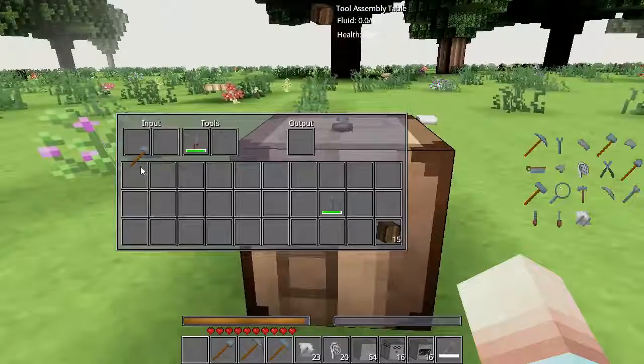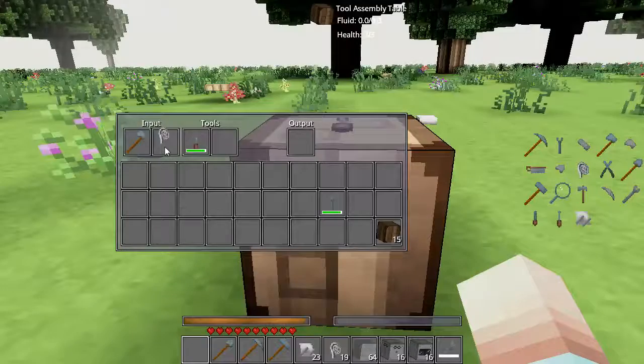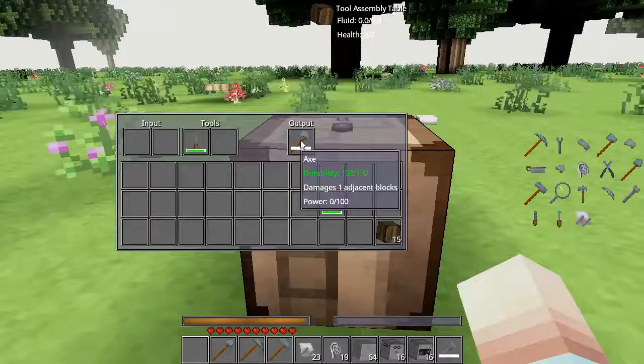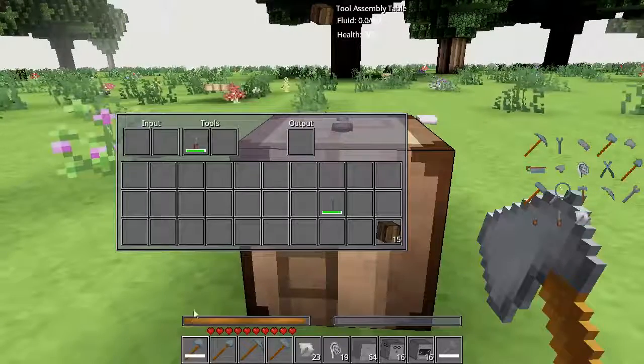However, if we go in to our tool assembly table again and we put a mainspring on it, now we have power — 0 out of 100. So now we need to fill this up with power so that we can use this feature.